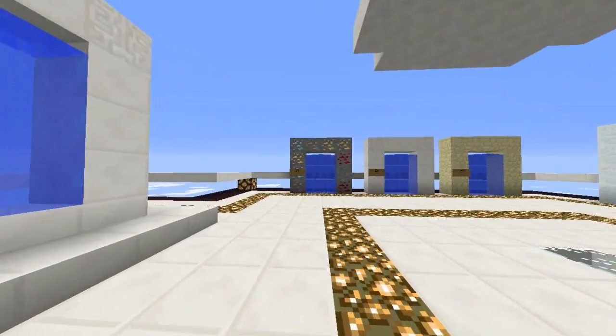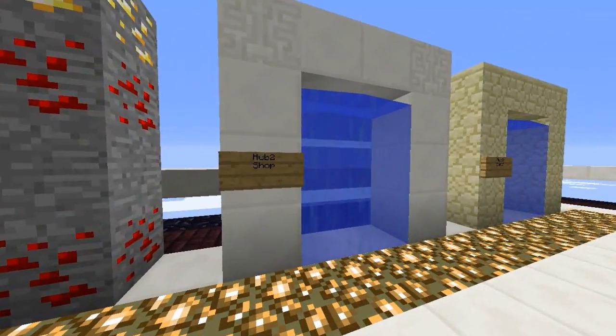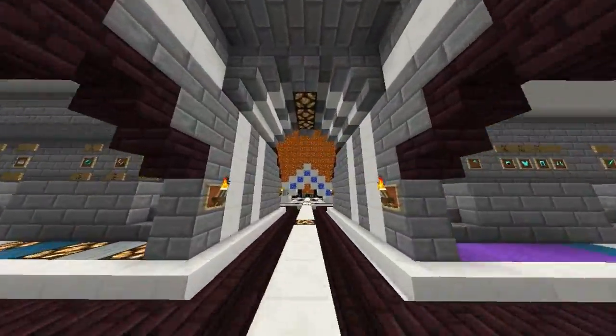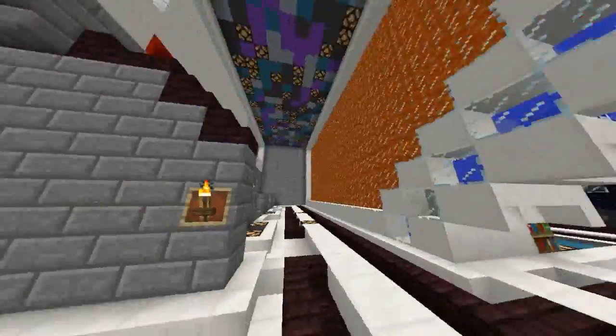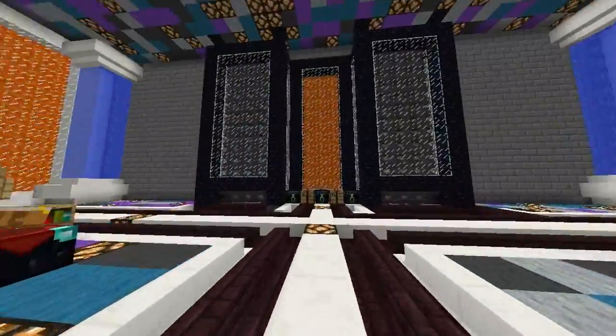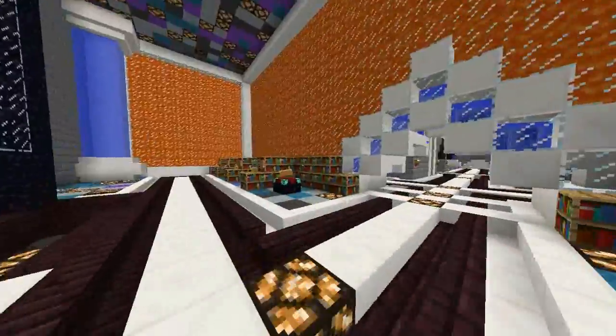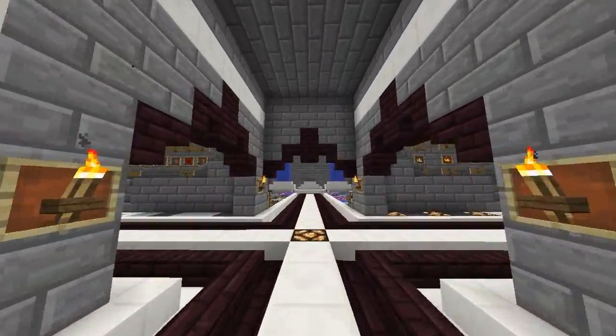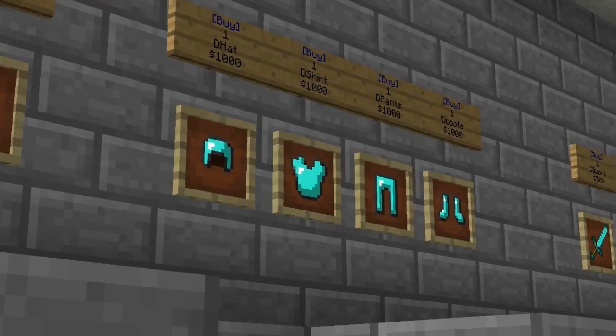The next warp we have is warp shop, which is a really nice shop on the server. It's a nice design — I like how they made it, it looks really nice. It kind of reminds me of a server I've been on before, but I don't remember what it's called. They have all your stuff including the diamond tools.